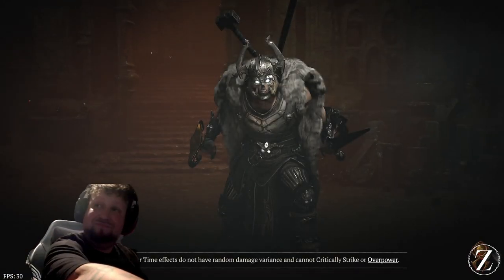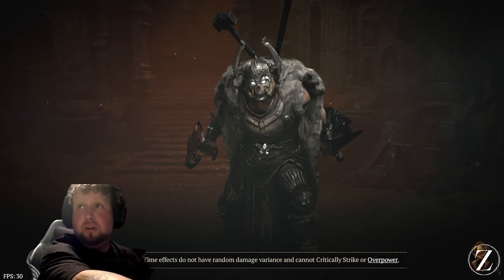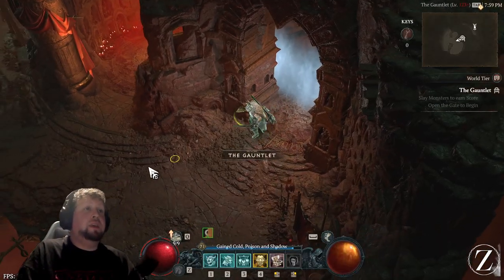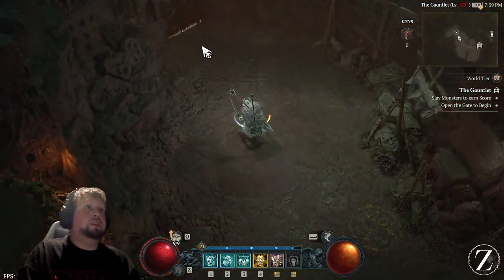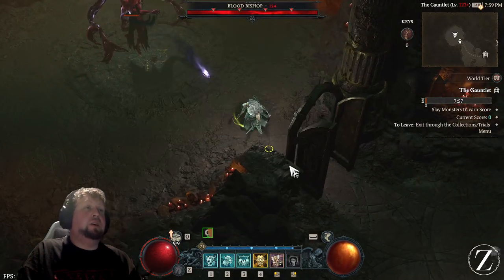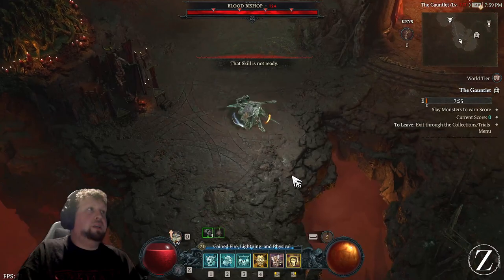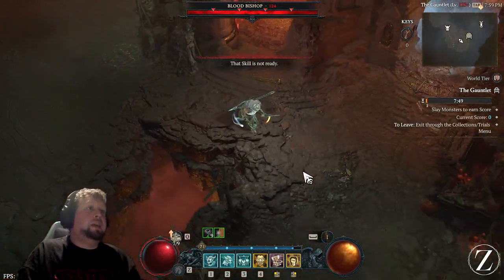I was only level 71 when I came in here — that doesn't make things any better at all. This guy's like level 124 in here, I don't even stand a chance. Look at him — I'm almost dead. Don't tell me he can come out here... oh he can anyways.